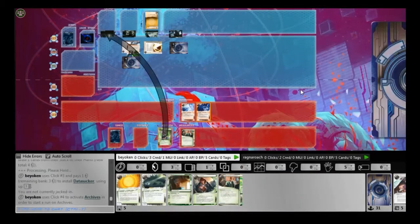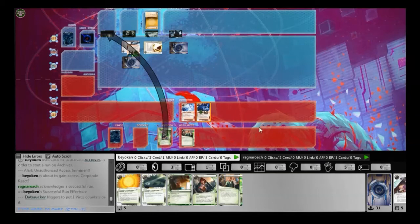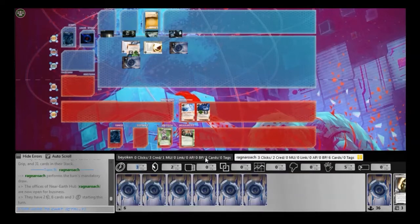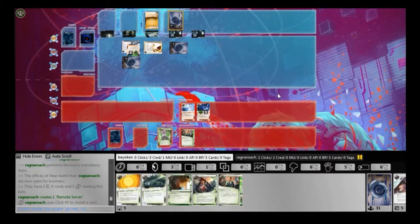I can only continue drawing up. At least I see a pretty quick Datasucker before he can react by icing up Archives, so I get one token. And once again I see the NAPD Contract, which he's weakly dumped into Archives. With 3 credits I can't do anything.